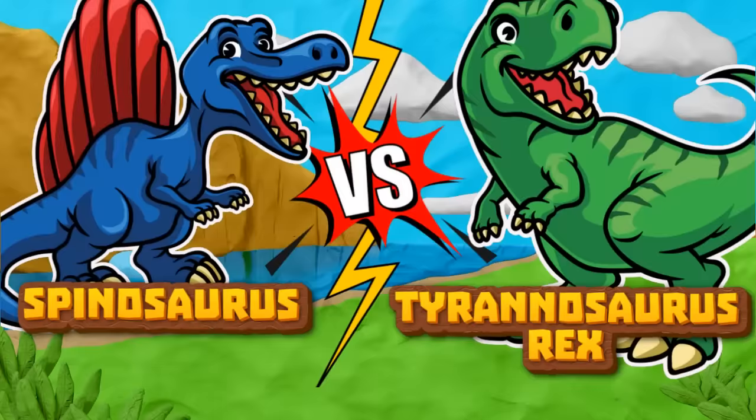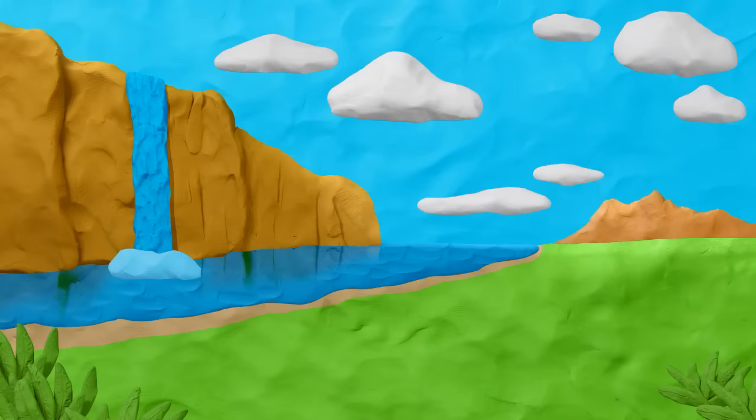Welcome to the Dinosaur Stomp Hero, where your favorite dinosaurs compete to be the champion. To help your chosen dinosaur win and fill up their power meter, follow your dinosaur's buttons down the track.